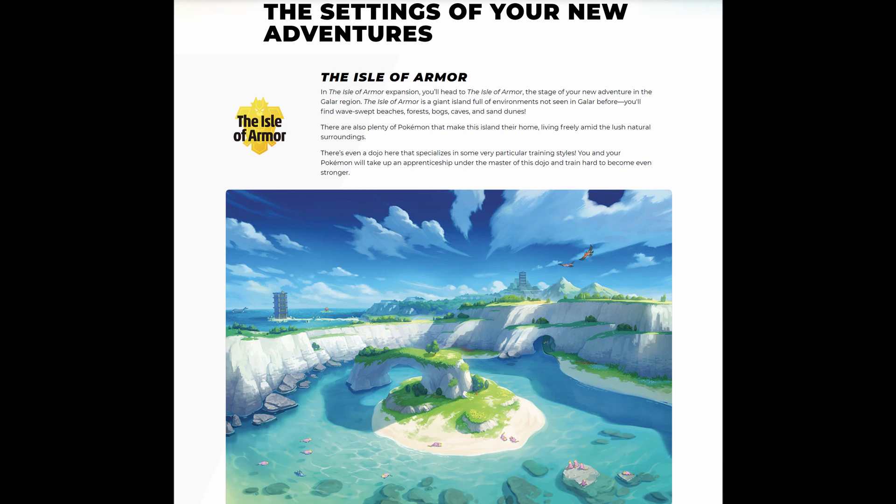The Isle of Armor is an island which mainly has warm weather and a ton of new Pokémon, including Kubfu, Urshifu, and Gigantamax forms of Cinderace, Inteleon, and Rillaboom. I'm really hyped for these new Pokémon, especially Urshifu, because it has a fantastic design and two forms. I really want the dark and fighting type.